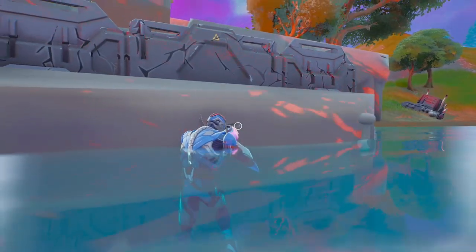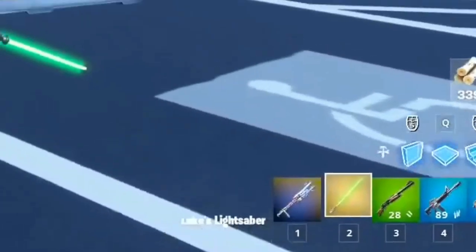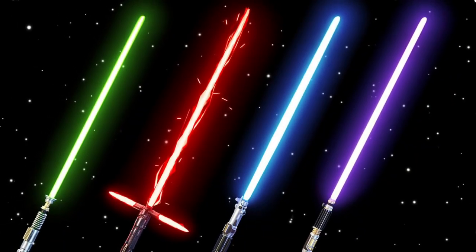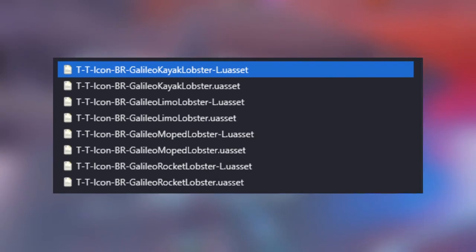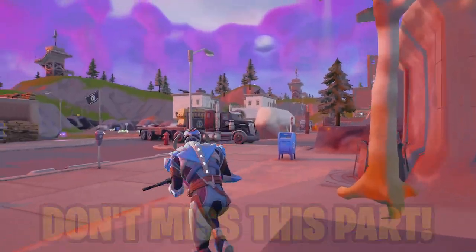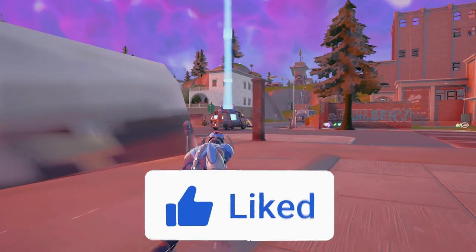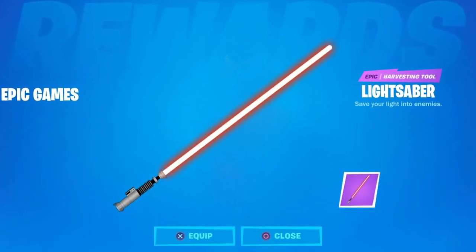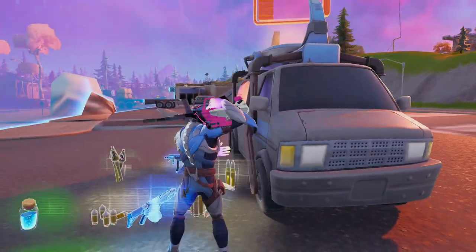The last time lightsabers were in Fortnite was May 2020, released for May the 4th — the famous 'May the 4th be with you' day. Lightsabers are set to return this season as they've been back in the files since Chapter 3 Season 1. They'll most likely return to all normal game modes on May 4th. With lightsabers returning, we might finally see a lightsaber pickaxe — lighting up with different color variants — which would honestly be one of the best pickaxes in the game.